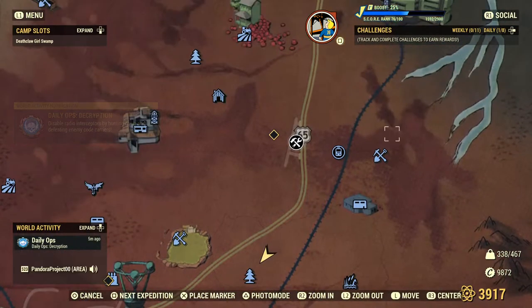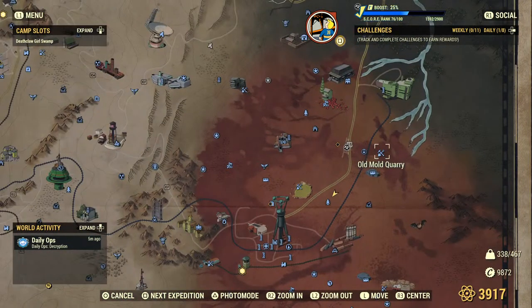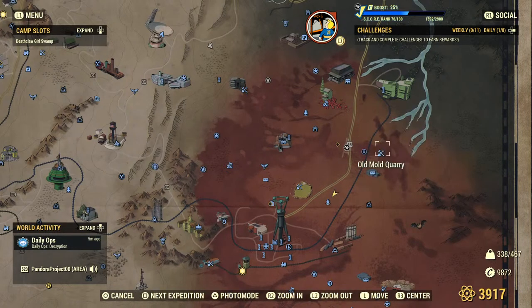Then I will be taking you on a trip to the Old Mold Quarry. Our third trip — here's the Veiled Sun Grove — and you're just going to go a little north and then east to the Old Mold Quarry.